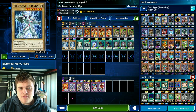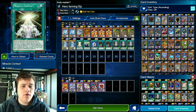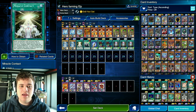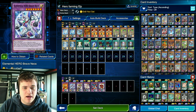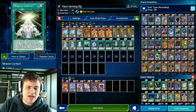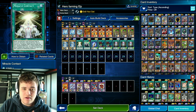We need Neos in the deck for Fusion Summoning, combining that with Miracle Contact, which you can pick up from the card trader. Miracle Contact shuffles from your hand or graveyard into the deck in order to summon an Elemental Hero Neos Fusion Monster — in most cases Elemental Hero Brave Neos. If you don't like using Miracle Contact the AI knows how to use it, but you can switch it out for another equip spell since equip spells are very core to this deck.